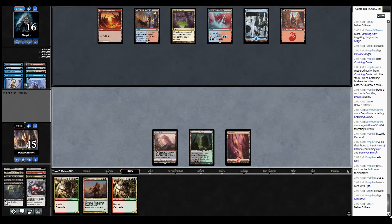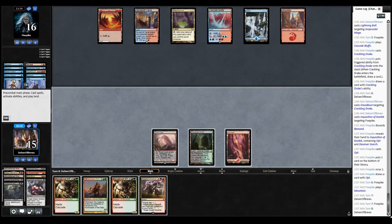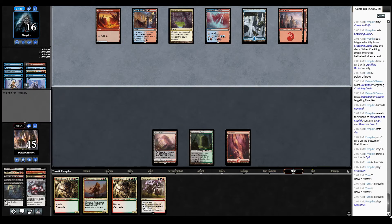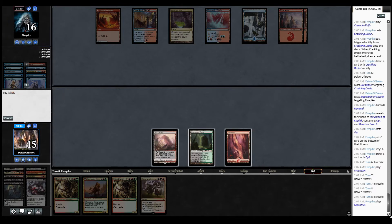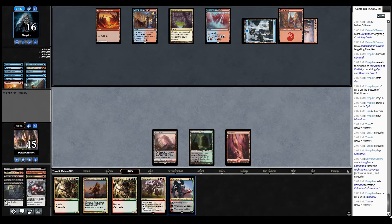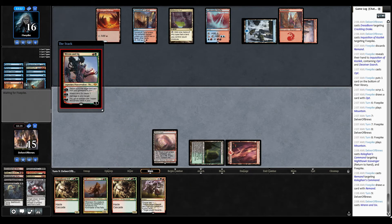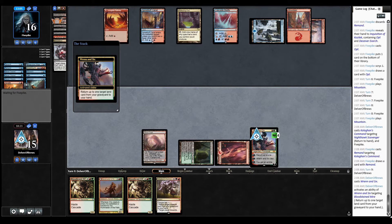Our opponent is playing Deceiver Exarch. We still need a fourth land. Normally we've hit a fourth land by now — flooded last game, and I knew that if I was going to flood, I was going to be short this game, and that's exactly what happened. I'm going to wait before I do anything. Kolghan's Command — Remand. End of turn. They're going to Remand it. It's crazy that we discarded three Remands and they still had a fourth. If this resolves, we're going to be able to get a Fetch here — finally get our fourth land drop.